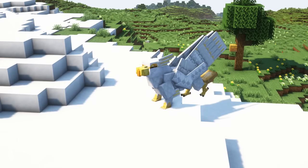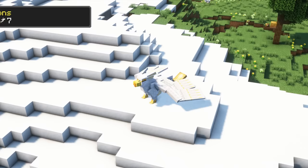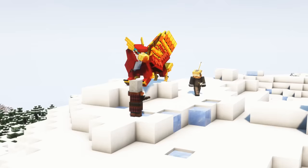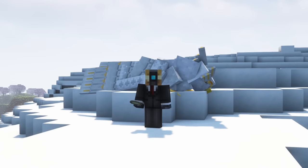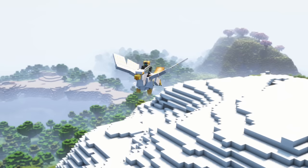Griffins are uncommon flying mobs that appear in gravelly hills, windswept forests and hills, as well as snowy slopes and jagged peaks. They are not hostile and will hunt sheep and rabbits. They will defend their owner in combat and can be bred and tamed faster with rabbits and mutton. To heal them, feed them with rabbits, chicken, mutton, beef, pork chop and eggs. They have 35 health, deal 7 attack damage and have 12 inventory slots.